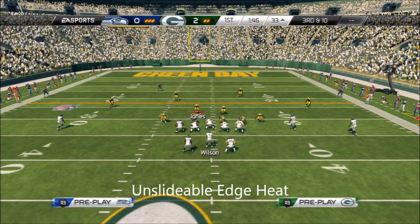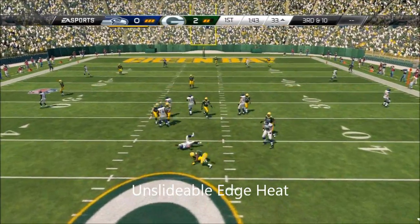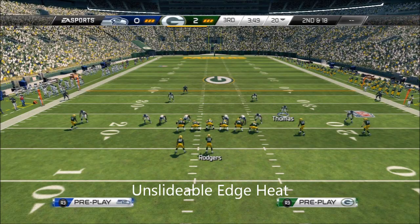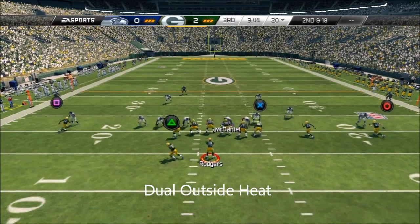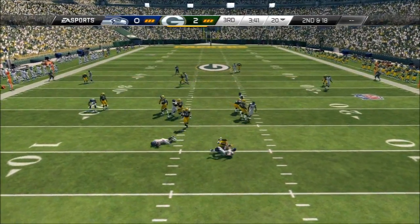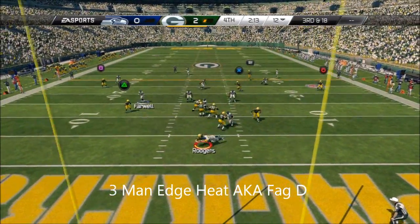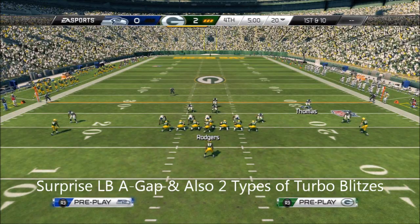This is edge heat — they can't be slide-protected against. It'll always come in, you'll always get pressure regardless if they block them back. They sack the cornerback, and that's a quick series of three. We've got unslideable edge heat, dual outside heat. Aaron Rodgers is going to take it from the shotgun. We've got several ways to get dual outside heat in this year's copy, including a three-man blitz and even a two-man blitz from drop-back shotgun formation. They sack the cornerback, and that'll be in our first week's set of tips.